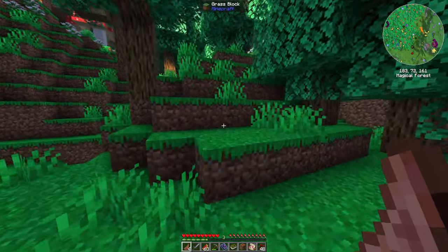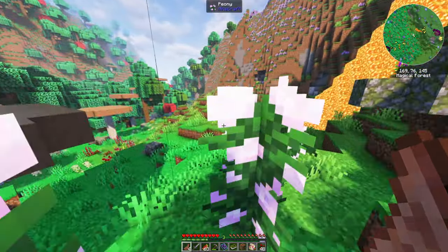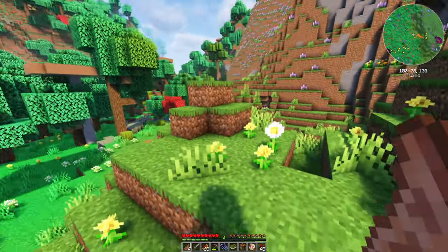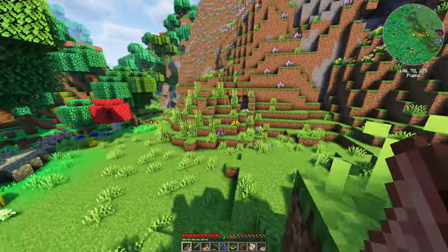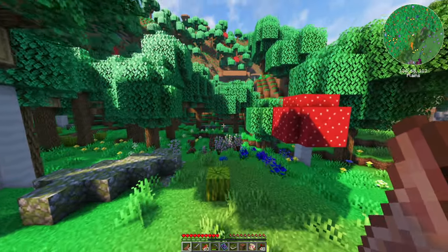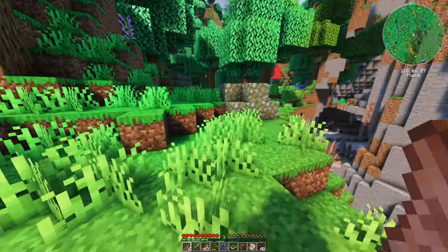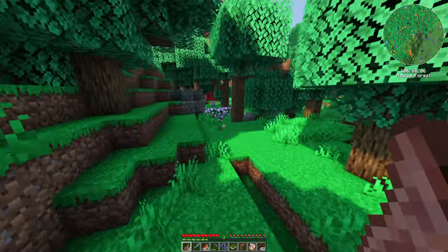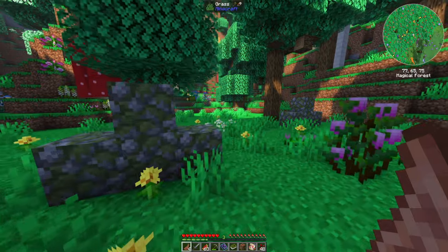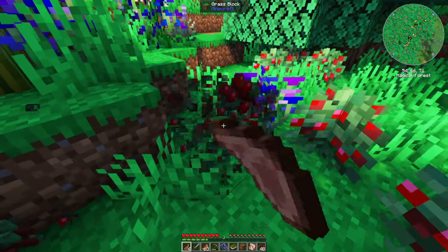I kind of want to find a little aesthetically pleasing spot, maybe with a little bit of water nearby, to build near. I think this is back towards spawn. Magical forests are just so pretty - just the color of the grass.